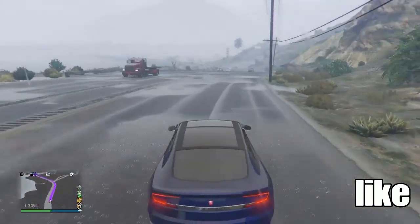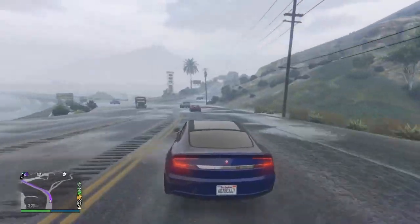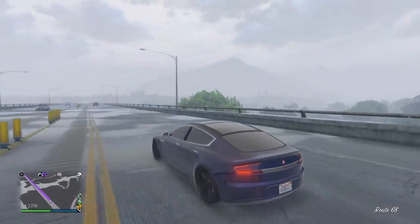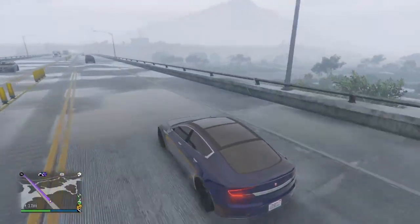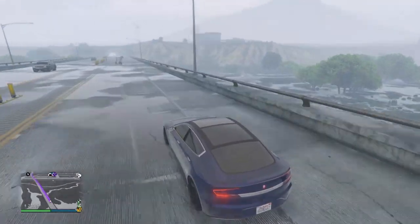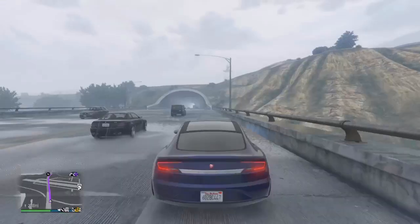Alright, so we're making our way up to Palito. We're gonna find another house up in Palito Bay because we already got a house in Sandy, and we already got like four or five houses in the city. We need another getaway house because we don't really have one.